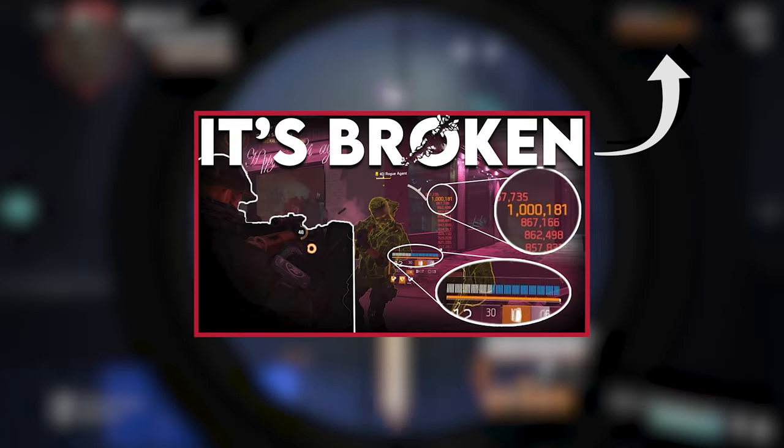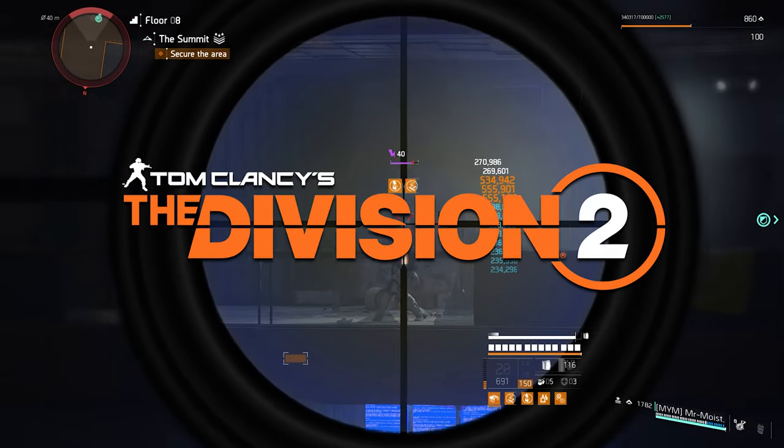If you want to watch that build, check the icon above or the link in the description — not now though, because you came for the Bighorn. So enough waffling, let's dive into it. Here is how to get Bighorn in 25 minutes in The Division 2.